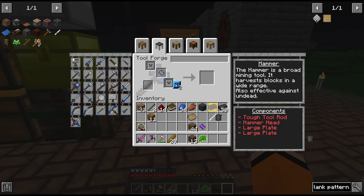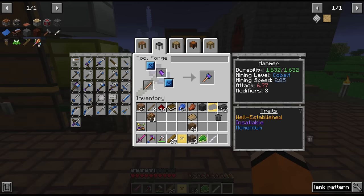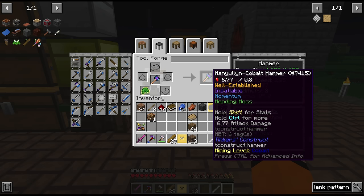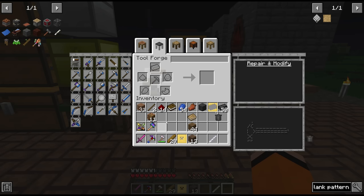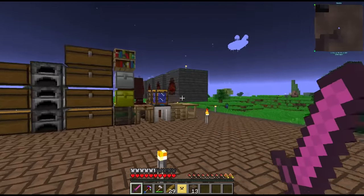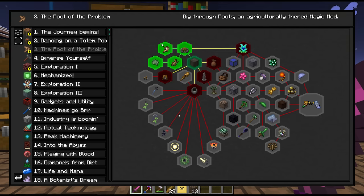Actually the durability on the hammer isn't great with a paper rod — I'm going to swap it out for a copper one to get more EXP as well, and again we'll add the mending moss. With our new tools I'm going to go mining for the opal and amethyst we need to continue our progression in Roots.